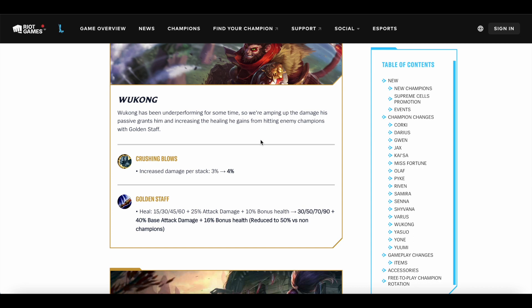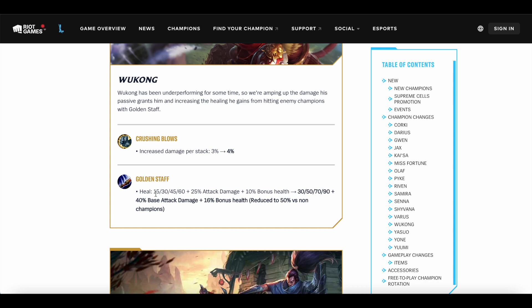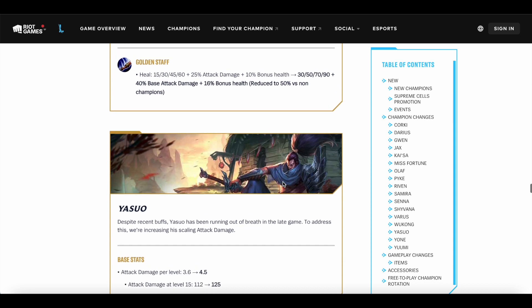Wukong is getting a really huge buff — I don't know why, I think he's really strong. Instead of getting only 3% increased damage per stack, he's getting 4%, which is a pretty big buff. His Golden Staff heal amount is doubled at low ranks, and at max rank it goes from 60 to 90. Instead of getting 25% AD, you're getting 40% base AD — so this isn't affected by items but stays consistent — and it now takes into account 16% bonus health instead of 10%. Overall the health scaling is increased, the AD ratio changed but base amount is higher, so he should heal more overall.